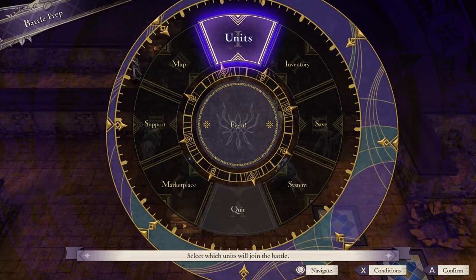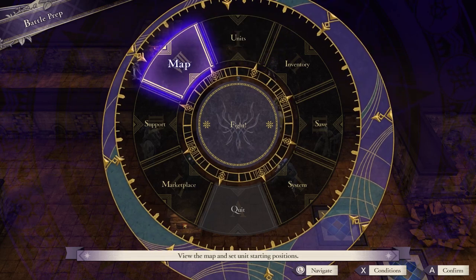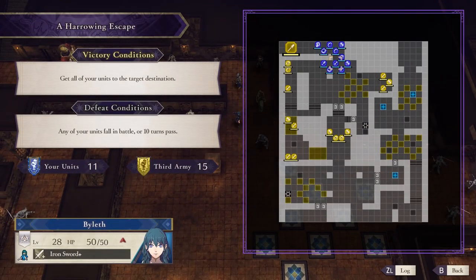Welcome back to my Cindered Shadows walkthrough for Fire Emblem Three Houses. We are covering the fourth battle, which is a Harrowing Escape.